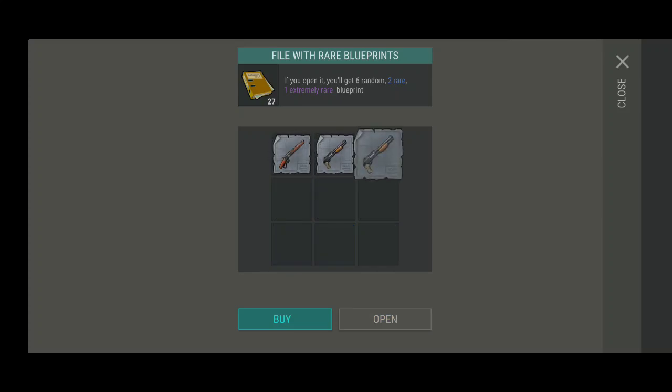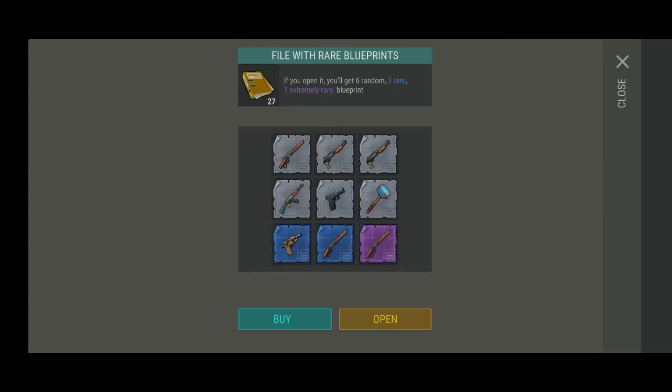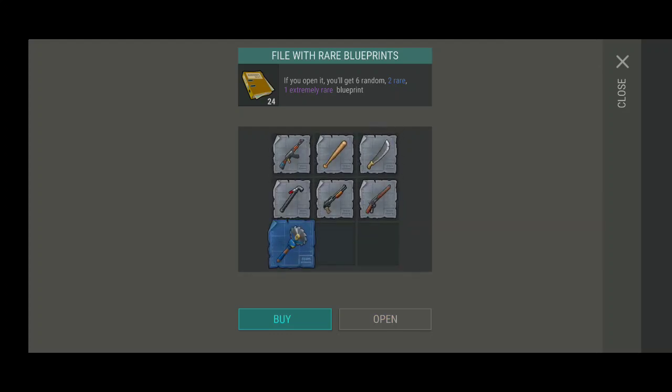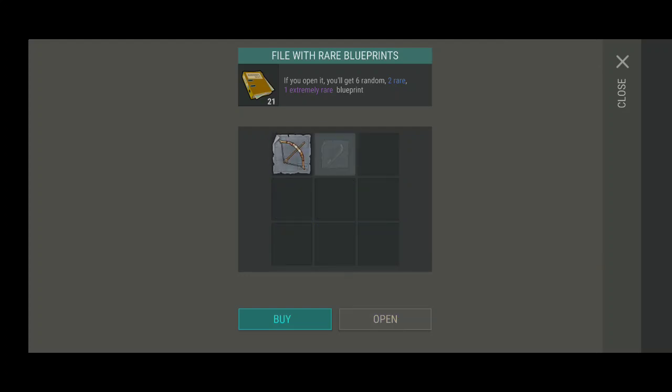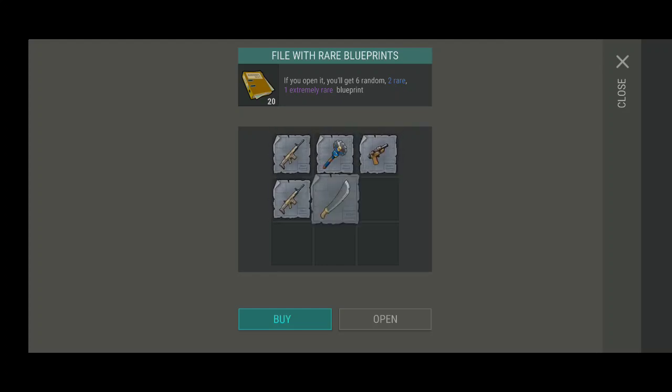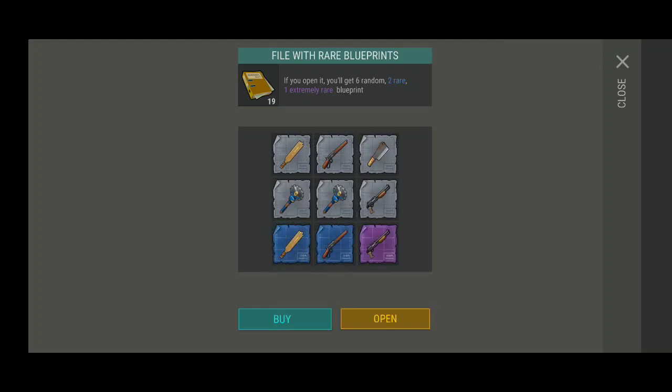So we're just going to open up 33 of these little guys right here — blueprints filled with rare blueprints. Now, all of this you actually get by buying them on the shop. I do recommend, if you're looking at things you want to use real money on, try to focus on the things that actually do give you a lot of points. The points are used for the VIP storage as well as VIP weapons. One of the weapons is called the Brutalizer, and it is a crazy good weapon — I made a lot of videos on that particular weapon.